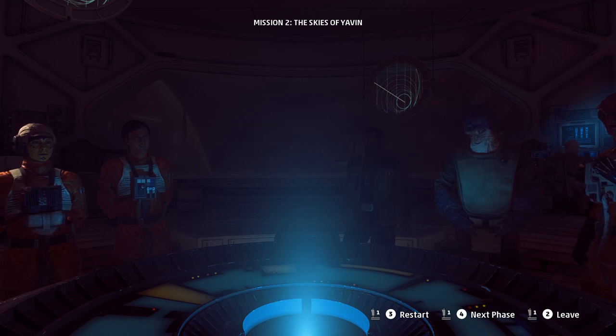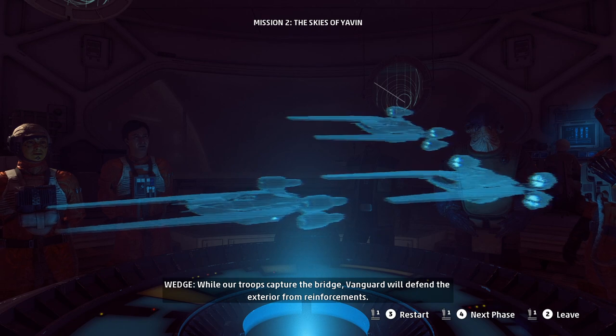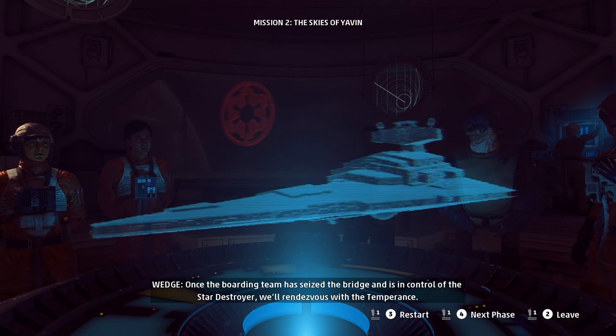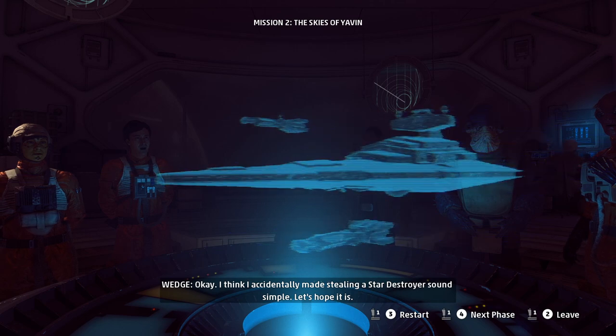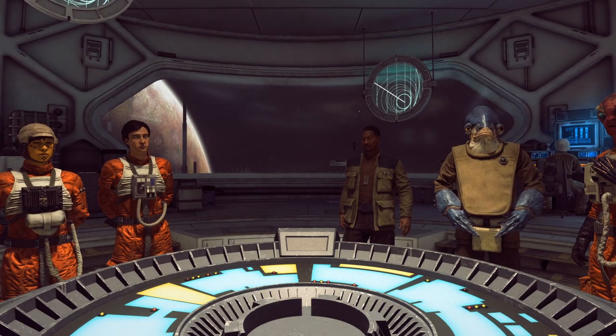If the guards are clear, we can bring in the boarding team. While our troops capture the bridge, Vanguard will defend the exterior from reinforcements. Once the boarding team has seized the bridge and taken control of the Star Destroyer, we'll rendezvous with the Temperance. I think I accidentally made stealing a Star Destroyer sound simple — let's make it simple.